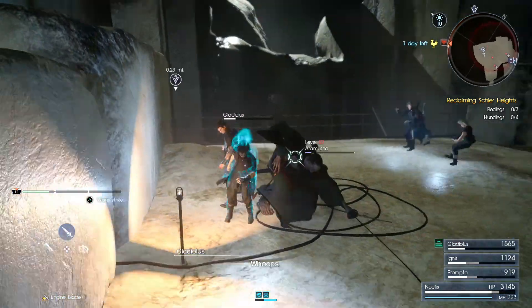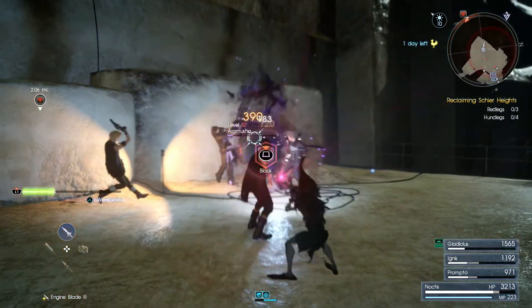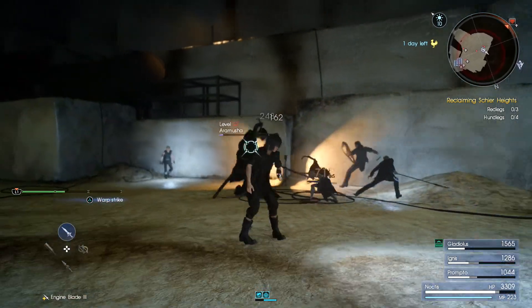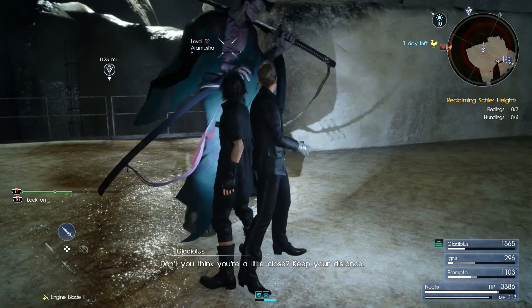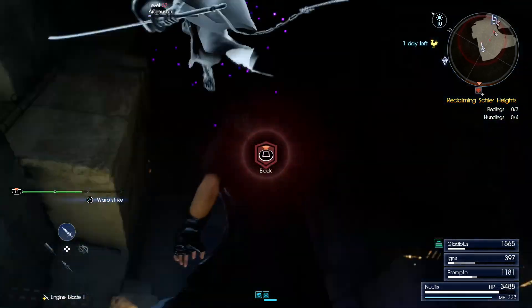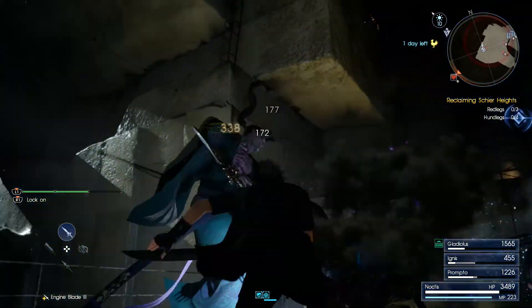If you guys want the easy tactic, stay on top of one of the platforms — he doesn't come up there. Equip a pistol and you can just shoot your way to victory, but it takes forever. I gave that a shot and I was like, you know what, this is boring. I'm gonna take this guy the fun way and just parry and counter his ass — basically sword fight him all the way. This guy looks pretty cool.